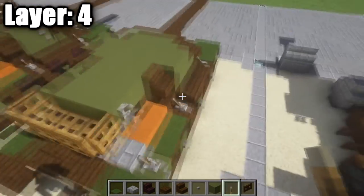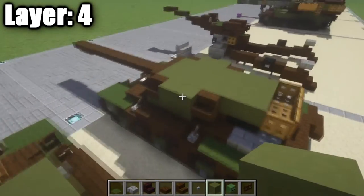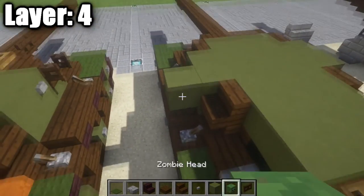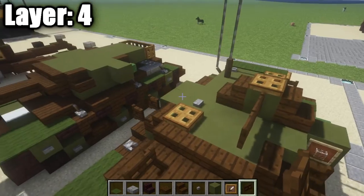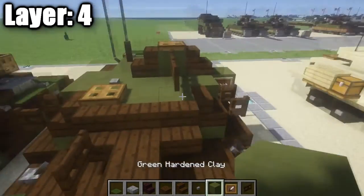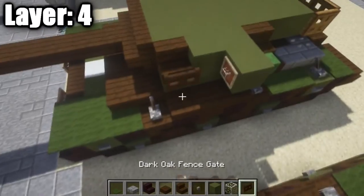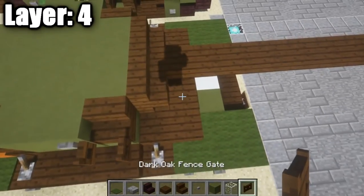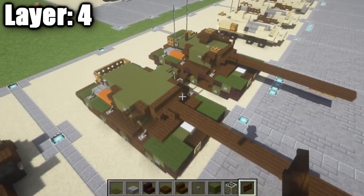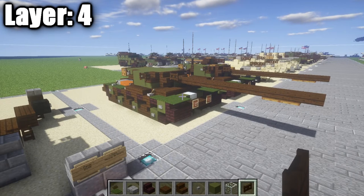Place a lever on the right side. For the light on the left side, place a green stained clay full block, then an item frame with a glass block in it. Place a dark oak wood fence gate coming off the dark oak wood stair on either side. Add a stone button on the green stained clay full block for detail, and the coaxial machine gun on the dark oak wood stair on the right side. That completes layer four. The remaining layers are five through nine.